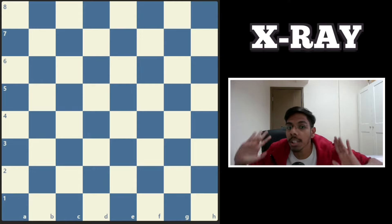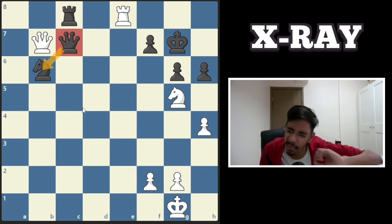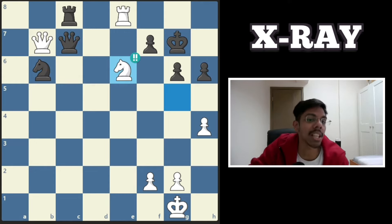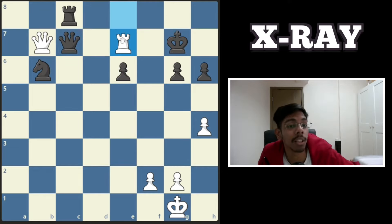Now some crazy tactics with the x-ray. First one, white to play and win. The rook protects the queen, the queen protects the rook, and the queen protects the knight — everything seems protected. But white jumps in with a knight sacrifice: the knight attacks the king and the queen, the knight has to be taken, and then the rook strikes. The rook is protected by the queen through the x-ray. King moves and the queen dies.